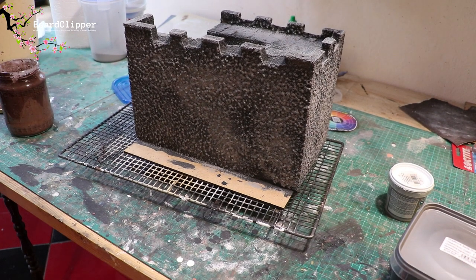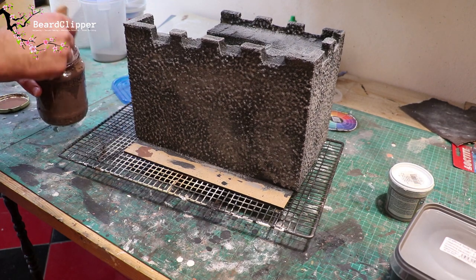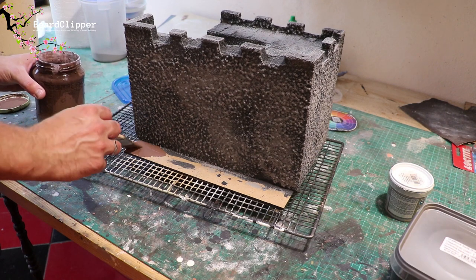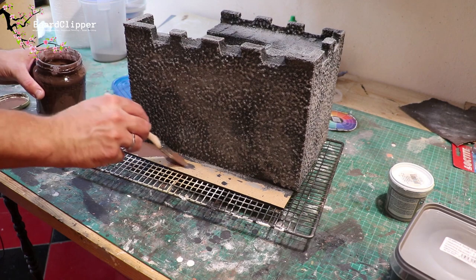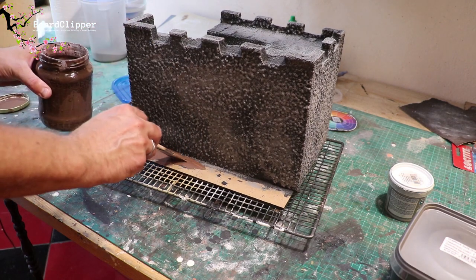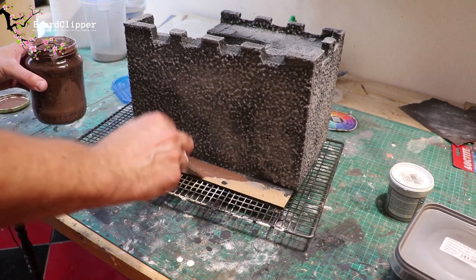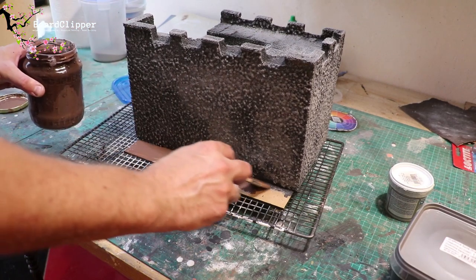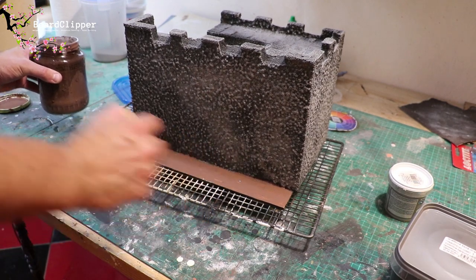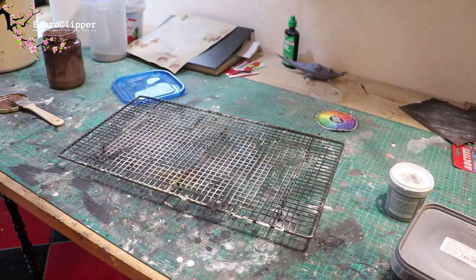I've done the dry brushing, the painting, and everything. Now I'm going to do the basing — an identical technique to before but using brown paint rather than grey. Regular viewers will know this well. I mix chocolate brown paint with PVA and water — quite a watery mix — then throw some sand on it, shake it straight off, and I'm done.